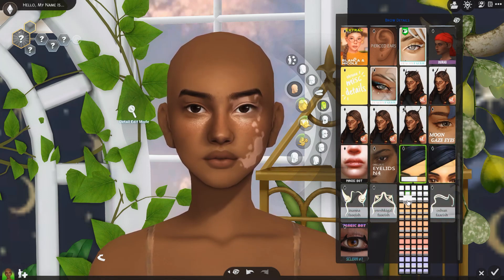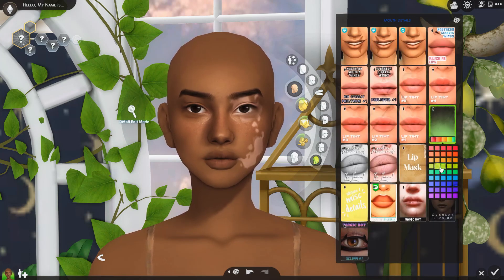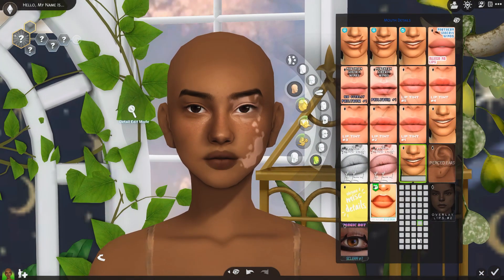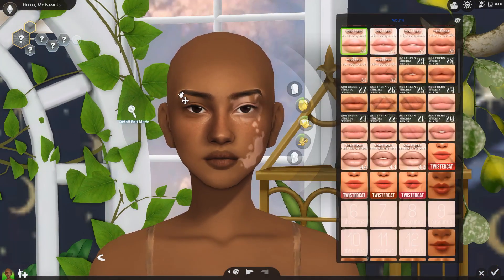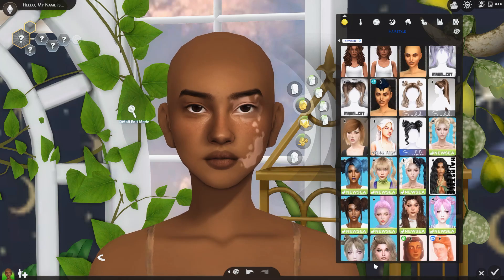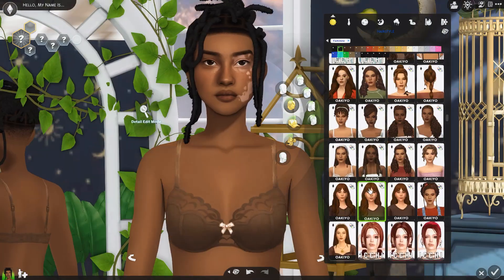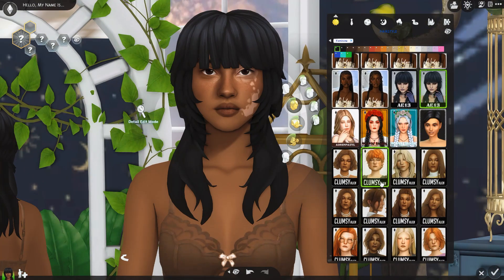I ended up changing the highlight too because it looked really bright on her. I always do stuff and then go back and change it after, like 'this isn't really looking as good as I thought.' The lips were just really bugging me. I had this vision in my mind because I was going off a picture of somebody, and I was trying to make it similar. It was hard to go back and accept it didn't look like her. I stuck with this face though — I didn't really change it much after this.